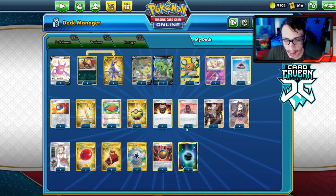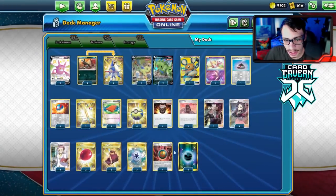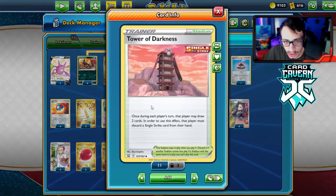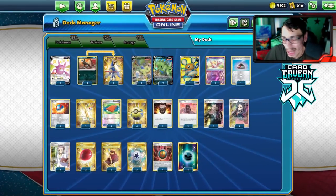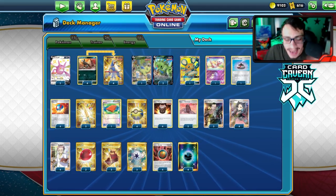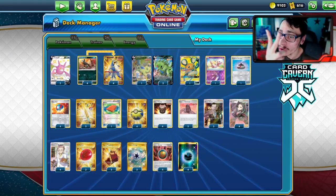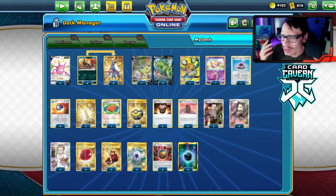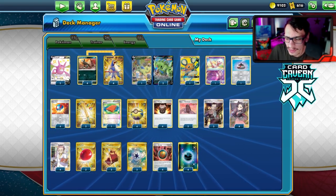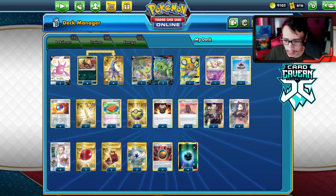I think we need to cut a Tyranitar. We could play a fourth Capture Energy but I kind of like having basic darks for Crobat. Maybe play another Tower of Darkness — we don't have that many Single Strike cards to discard for it. I think the list is fine overall but we definitely need a Mew. That'll be it for the video — check out my Patreon linked below, it's only two dollars a month and you get access to exclusive videos and content. Thanks for watching, check out my Twitter and Twitch — see you in another video!